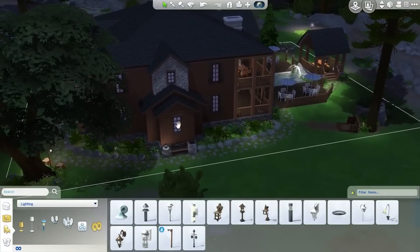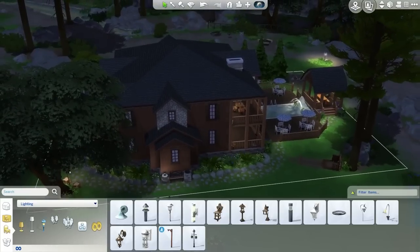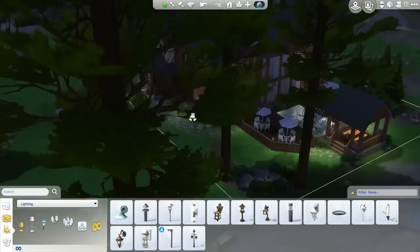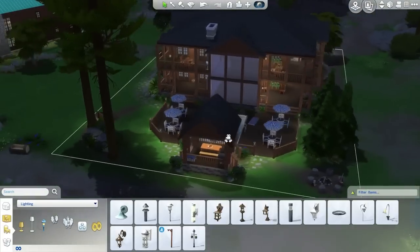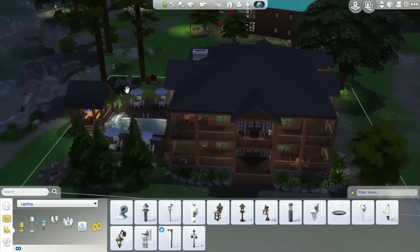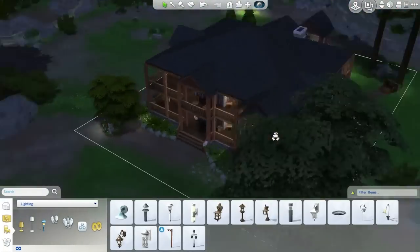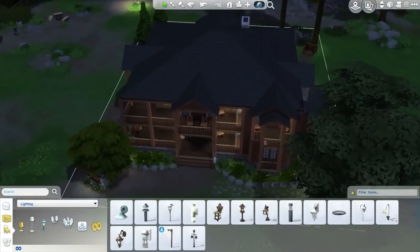I'm going to be ending this part soon, but before I do, as usual I'll show what's done — I'll show all around it at nighttime so you can see everything with the lighting. Here is the back — it definitely looks much better with everything furnished and all of that. Yeah, so we've got that, and then now let's move on to the day.